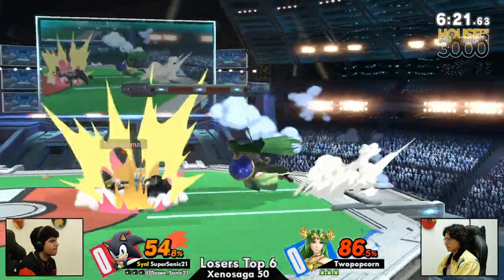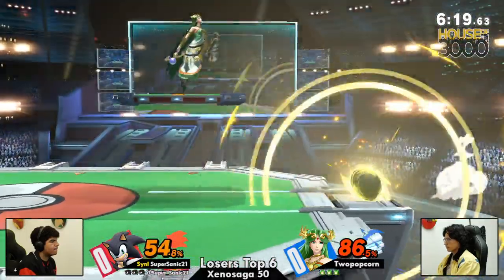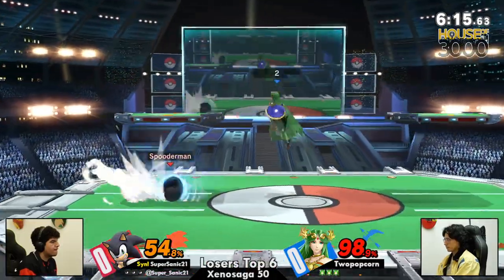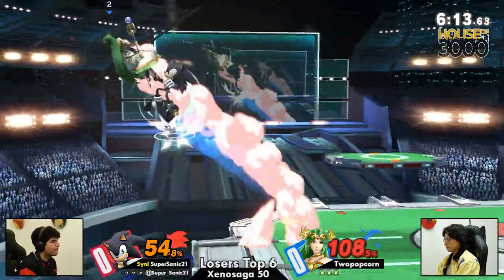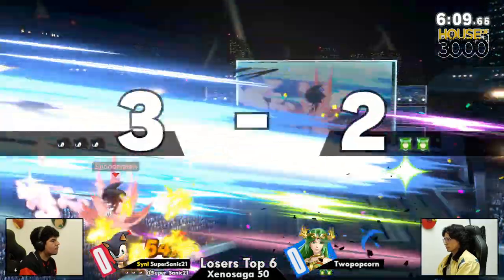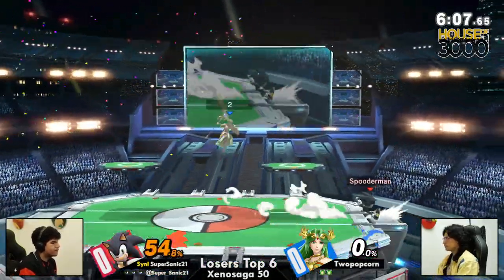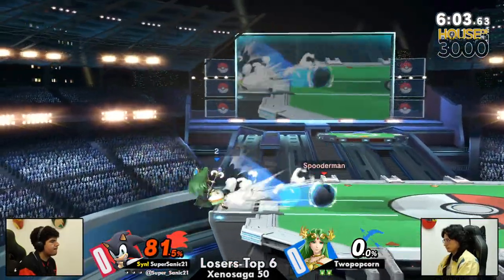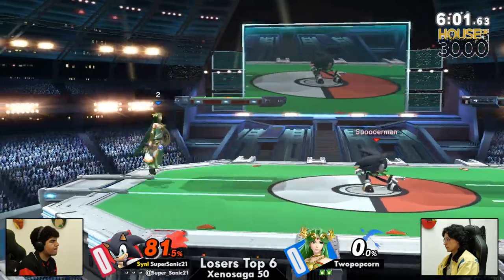Trying to cover the recovery, but Super Sanic just challenging it anyway. That being said, this can be a tough matchup because Palutena's Nair is normally used as a stuffing option — like, oh, you're trying to do something? No, here comes my Palutena Nair. And it's not the best option for stopping Spin Charge and Spin Attack. Instead, what do you recommend? Losing.